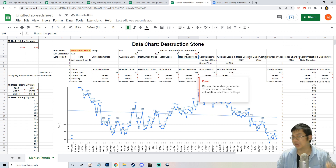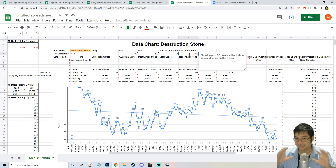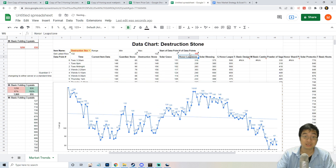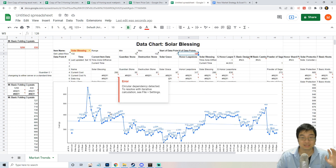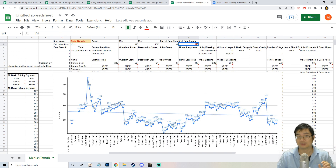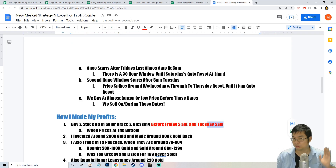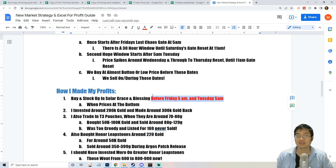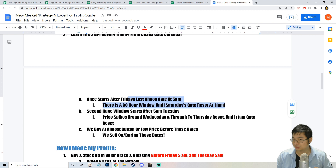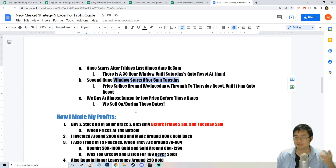You can see the pattern — the price drops, slowly hits the bottom, then goes up again. In terms of when to buy and sell: I buy items before Friday 5 a.m. server time and before Tuesday 5 a.m. server time. This is the buy timing window — a smaller one before Friday and a bigger one before Tuesday — which is tied to the KS gate schedule.